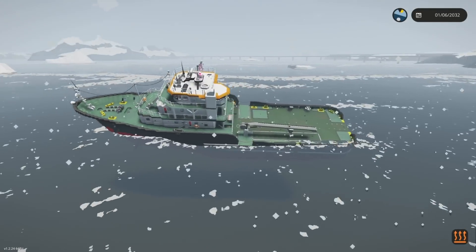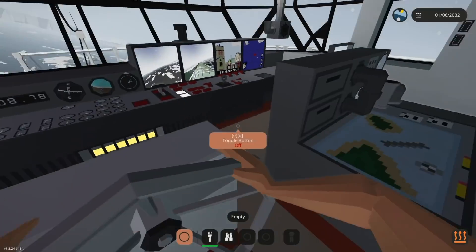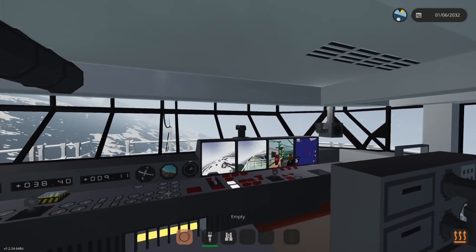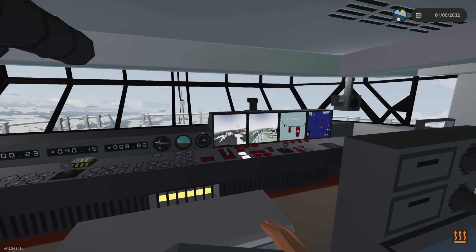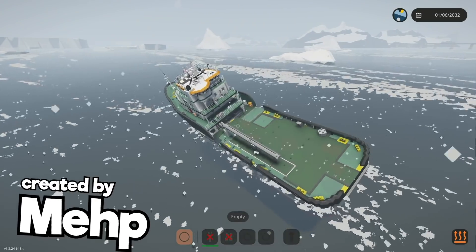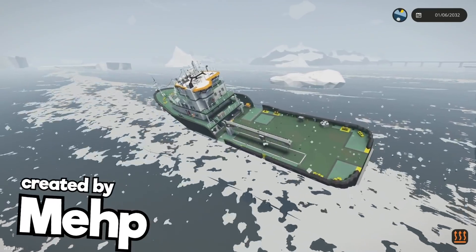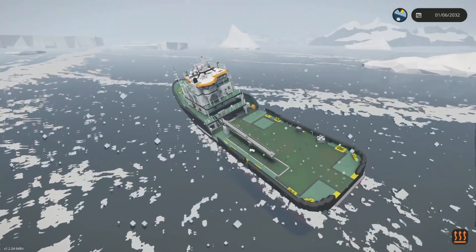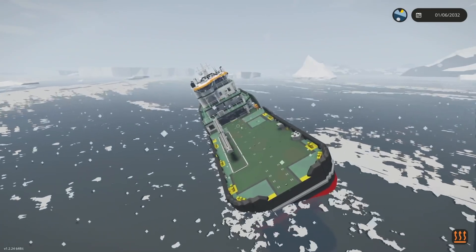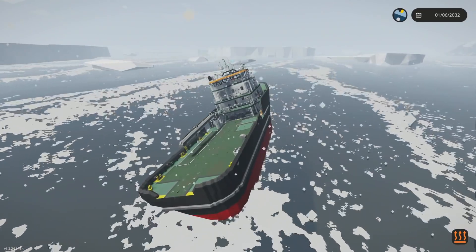Hello YouTube, Modal Gaming here, bringing you guys another episode of Stormworks. We are finally back in sinking ship survival, and I'm excited. We have a brand new ship here - it's my MIMP. It is a multi-purpose vessel; you can see the name on the screen if you want to download it, check it in the description. This thing is actually rather impressive, got a lot of neat features and an awesome interior. We're gonna try to survive here in the Arctic, because we haven't dodged any icebergs in a while.